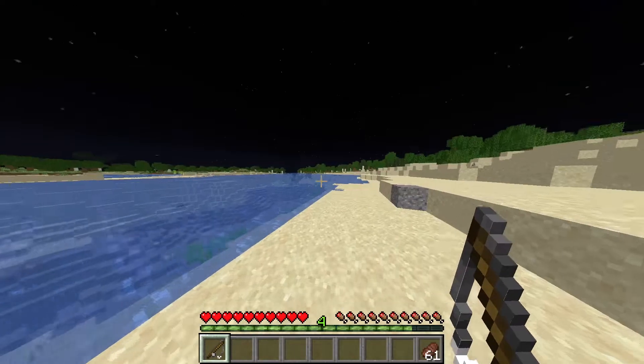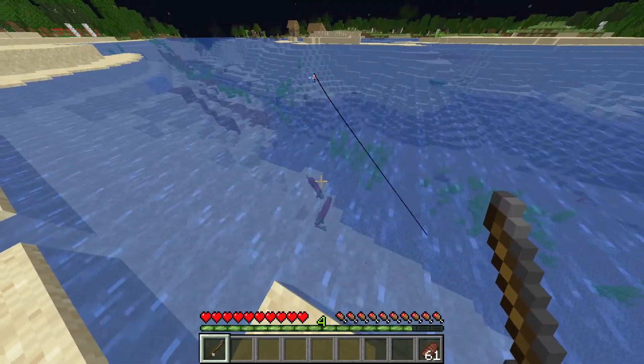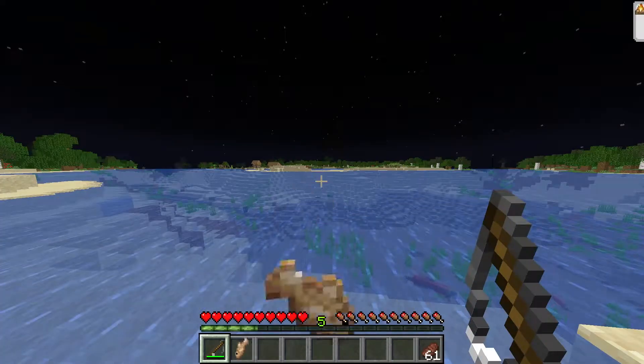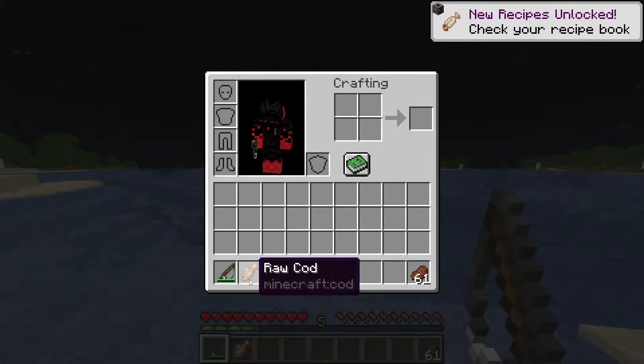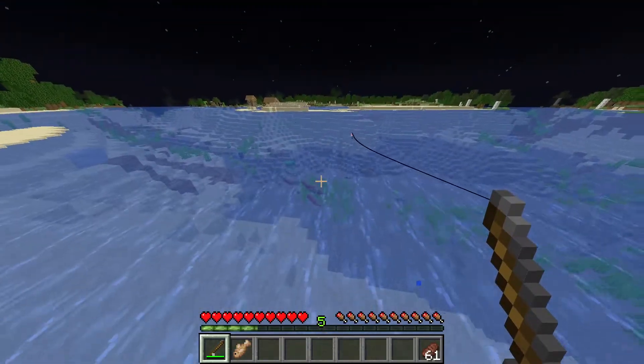To get raw cod in Minecraft, all you need to do is fish. Sometimes you find them in lakes just chilling by themselves. You can kill them with a sword, but today we're going to be using the fishing rod.